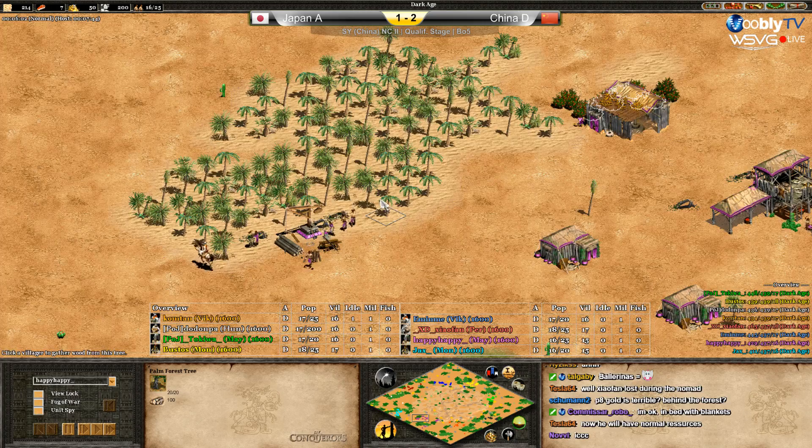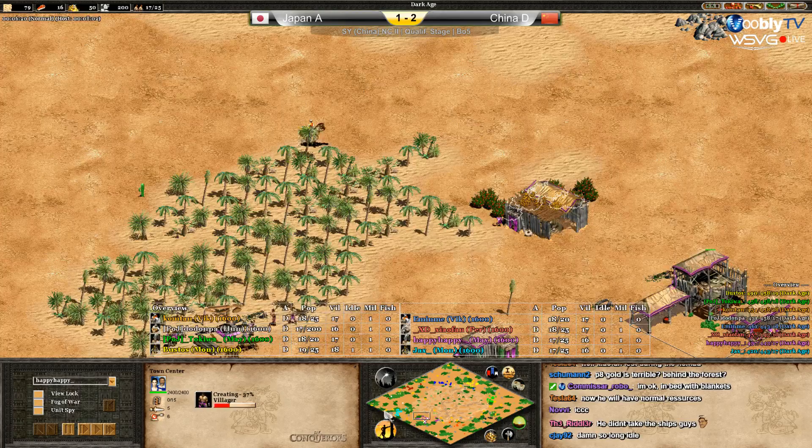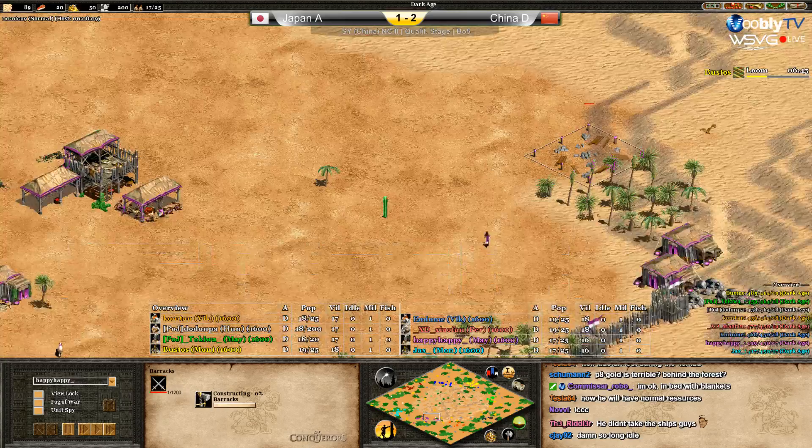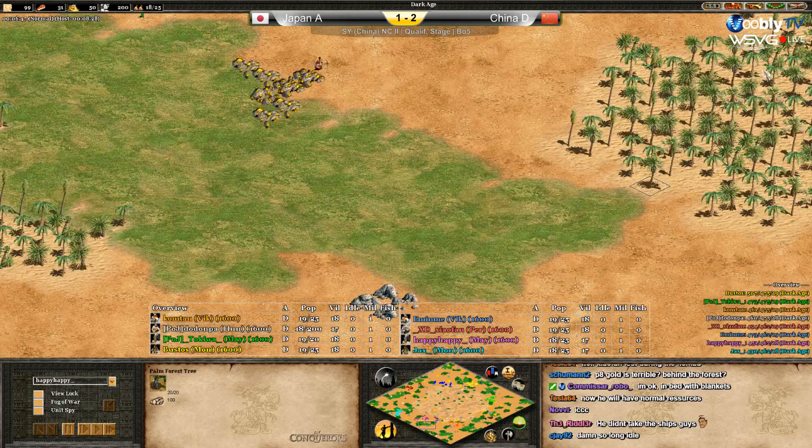He's Mayan so he's usually ahead by one population, but right now he's at the same or behind. He's going with the scout — he's doing the barracks at the north. I don't like that. I prefer the south in the other forest because if you make the buildings there you can go close to the edge of the map.